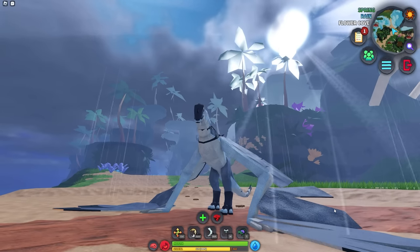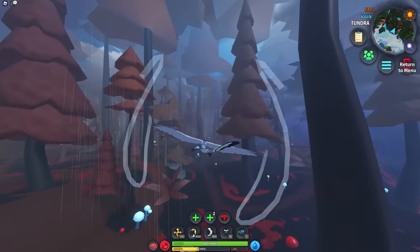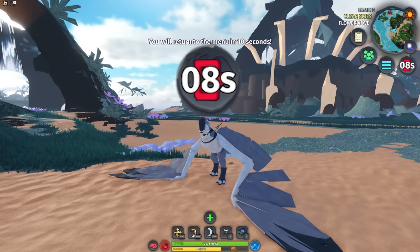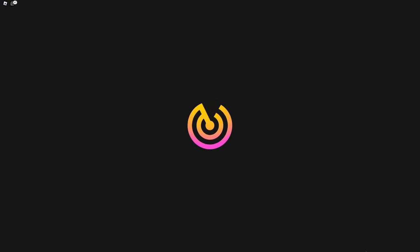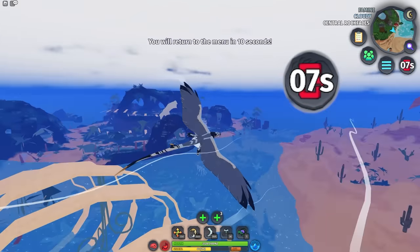Number 16. You can actually pull up a menu while moving. Though this one sadly only applies to flyers and gliders. If you hit the menu button, it will take 10 seconds to pull you out of the game, and pressing any movement button cancels your menu. But if you're gliding, you're moving forward without pressing any movement button, allowing you to menu while moving. As a bonus, you can move your camera and actually turn while menuing too.